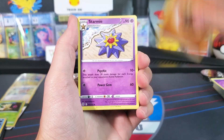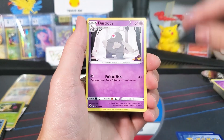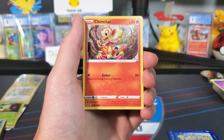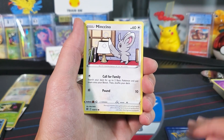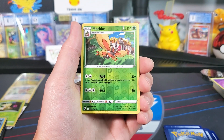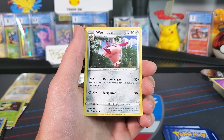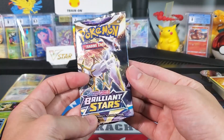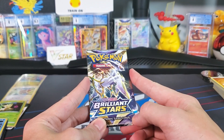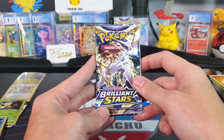Pack seven: Fighting energy, Starmie, Weedle, Duskull, Golett, Pichu, Chimchar, Minccino, a Poké Ball toy, a reverse holo Mothim, and a non-holo Wormadam. Wow, this is actually pretty surprising — no trainer gallery card again. Let's get some last-pack magic — drop me a like for that Arceus VSTAR if you haven't already!